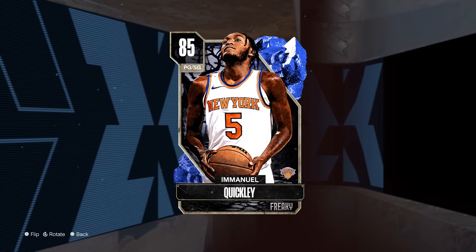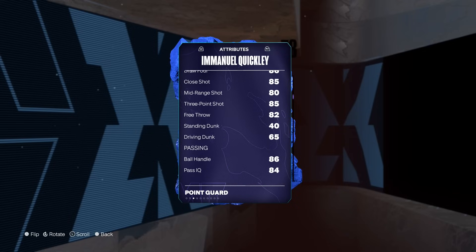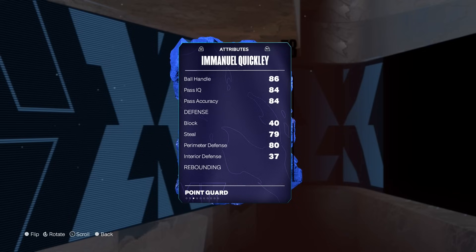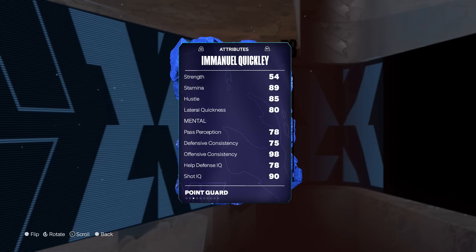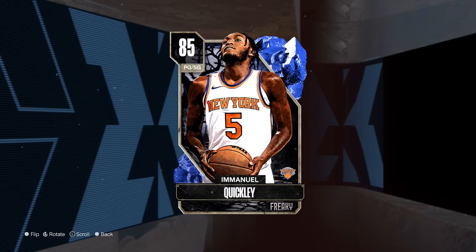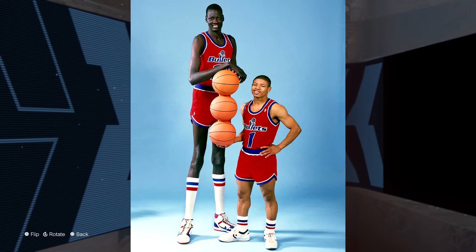There's also Emmanuel Quigley from the Knicks. He's going to be a point guard slash shooting guard and he's going to be 6'2 as well. You can see also 85 three-pointer, 65 driving dunk, 80 perimeter defense, 82 speed. For a Sapphire he's looking pretty good, and I got to give props to 2K — they actually made these cards better than I was expecting because I thought they were going to give us players like Muggsy.